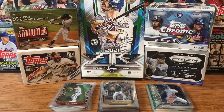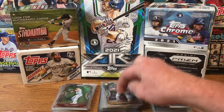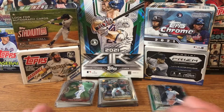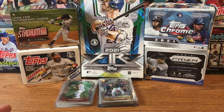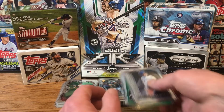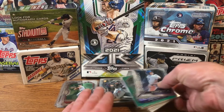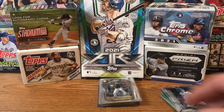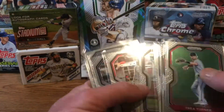This was the first time I opened a Prism blaster box. Here's the base, the rookies and hits, and the parallels. If you look at the stacks, the rookies and parallels you pull out of here are like two-to-one compared to the base, so there are a lot of nice cards. I got it for $30 on Target when it dropped last week — very nice cards.